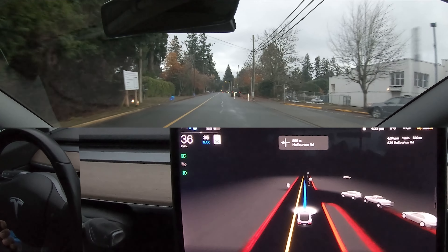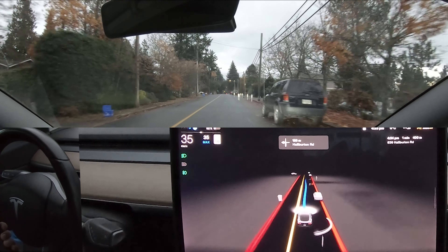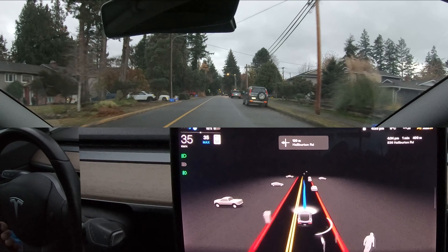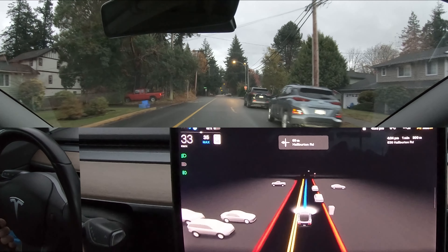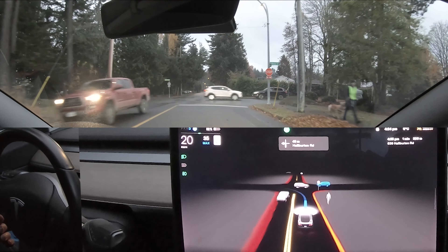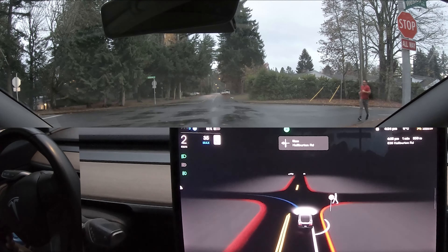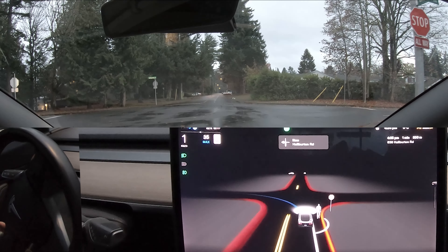Another thing I've noticed in this version is that the reporting button is gone. There used to be a button on the top right which you'd see me pushing quite a lot — it would report a clip to Tesla for them to look at and fix. I think that's because they're now doing a wider rollout of FSD and probably just don't need the volume of reporting they used to in the early days, which is unfortunate because I think it's valuable to report little glitches to Tesla.